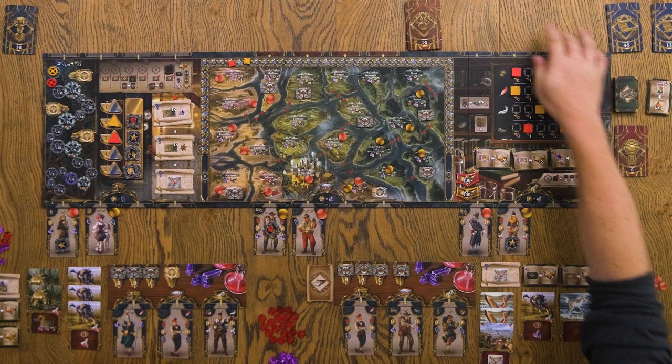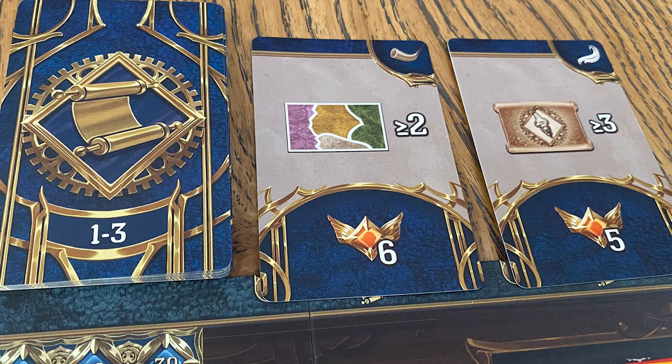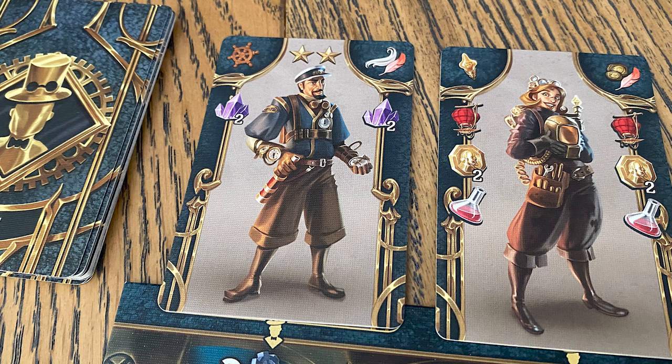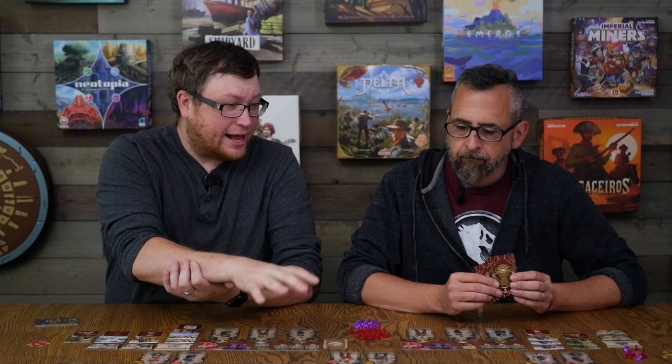You play one card to each section but you're not limited in your order — you can play to each section in any order. Over the course of the game, cards at the top are competed for, representing animals you find, research you're doing, and new characters you can recruit. Going to a location last lets you see what other players played, because the stars on every card determine who gets to draft those cards first. There is definitely a timing element.